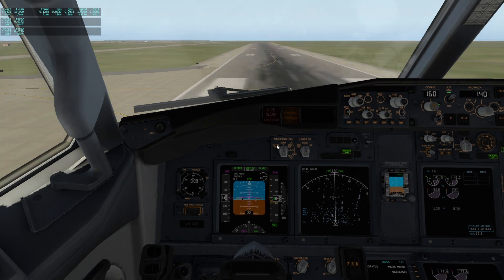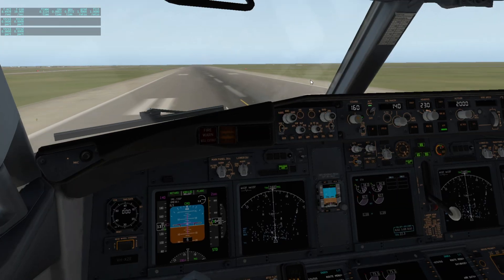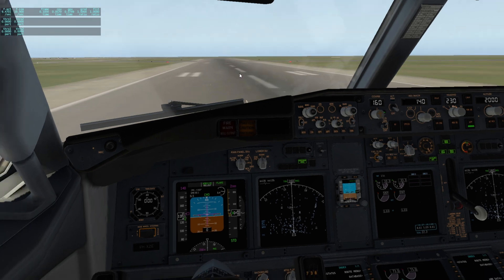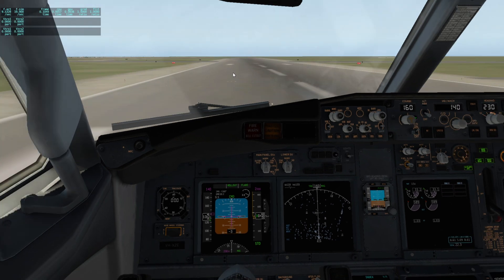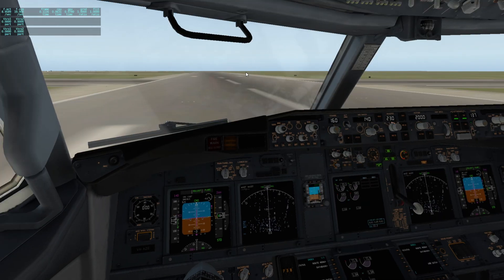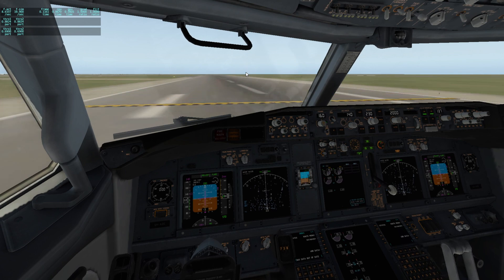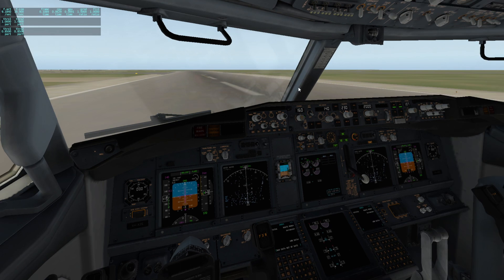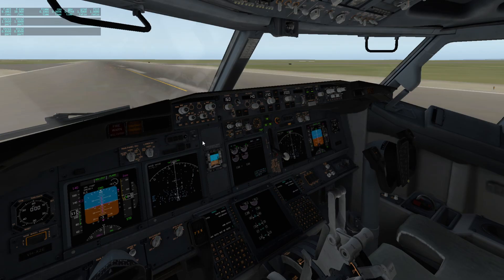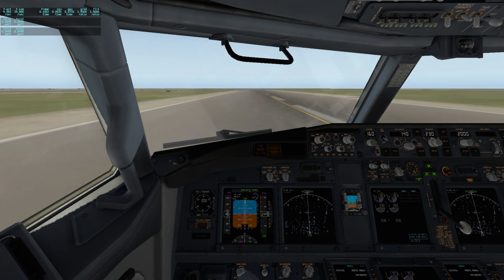The flare is now green and now the aircraft is flaring. 20 feet. There we go — auto throttle is just disarmed. We've touched down, so rollout is now engaged. Speed brakes are out — now you can do reverse thrust. Activate reverse thrust — there we go. This is max. The whole steering will be controlled until you disengage autopilot.